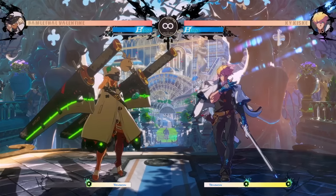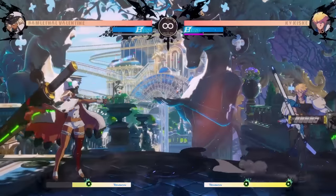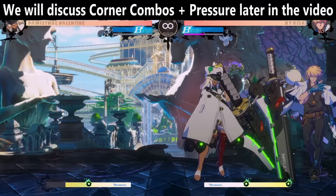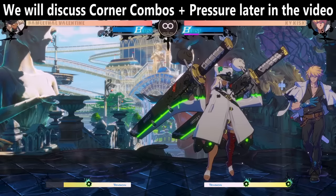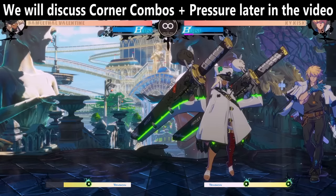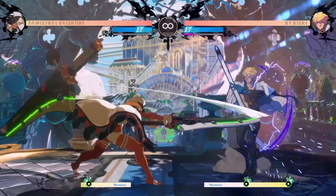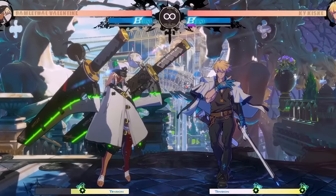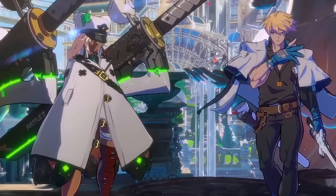So with that in mind, you want to be a bit more conservative with Ram in the neutral when you're at mid-screen. But once you have the opponent cornered, throw all the projectiles you want, because these swords are not only great on block, but they also explode, and the explosion is used for frame traps and mix-ups. Your goal as Ram is to work the opponent all the way to the corner where your amazing combos and pressure can begin. But most of the time you're not going to be in the corner, and you always start the round from mid-screen, so let's talk about what to do in that position.